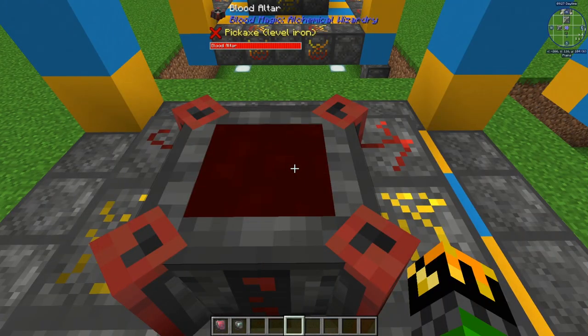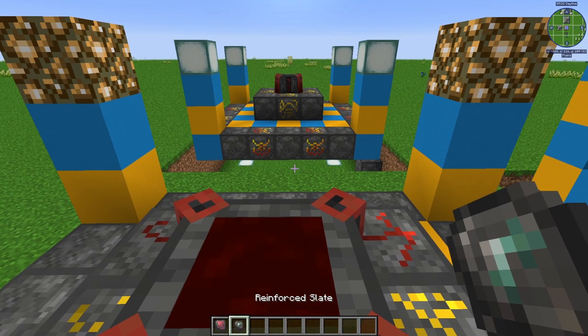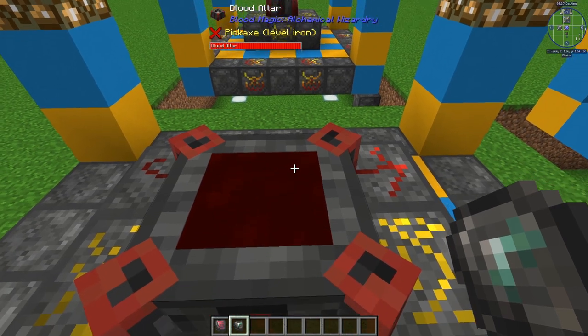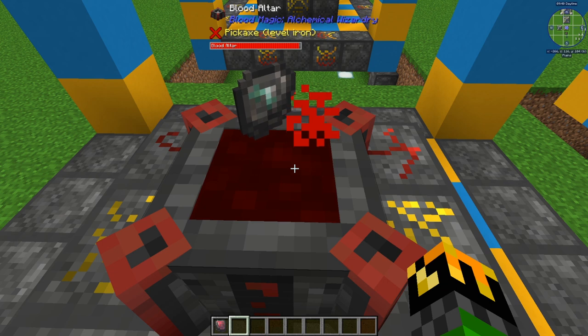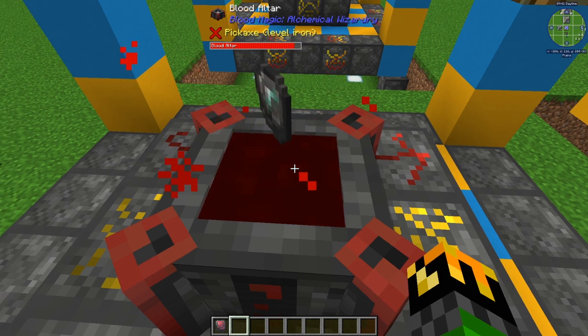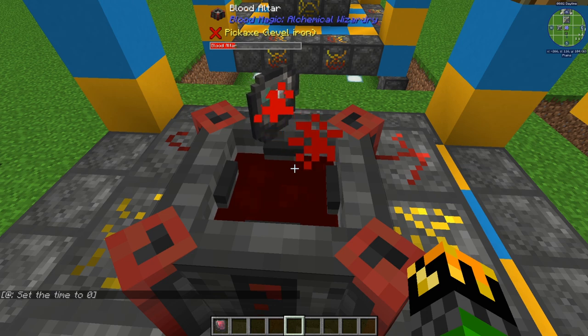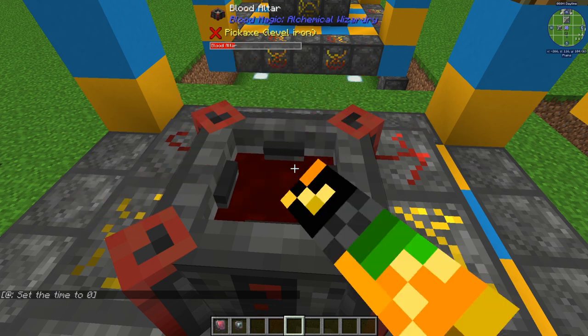Many of the new items will need the next level of slate. To make an imbued slate, first you need a reinforced slate and 5000 blood in your blood altar. Just like everything else, right click it in and wait for it to process. And there you go, you have an imbued slate.